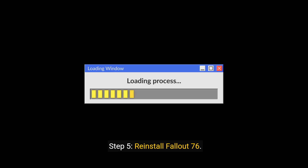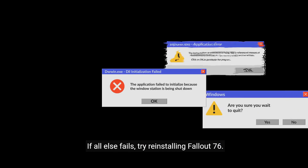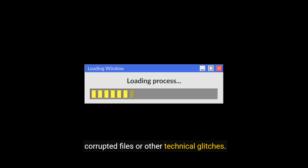Step 5: Reinstall Fallout 76. If all else fails, try reinstalling Fallout 76. This can help resolve any issues caused by corrupted files or other technical glitches.